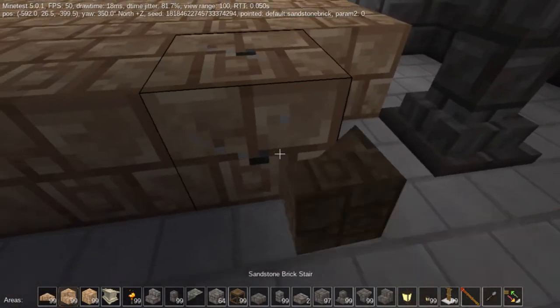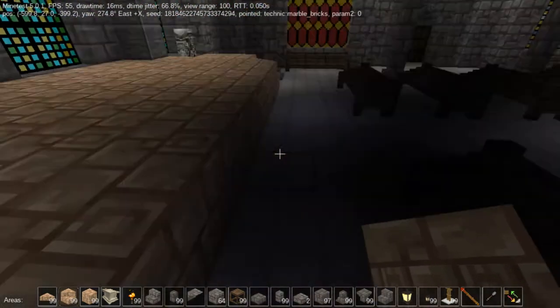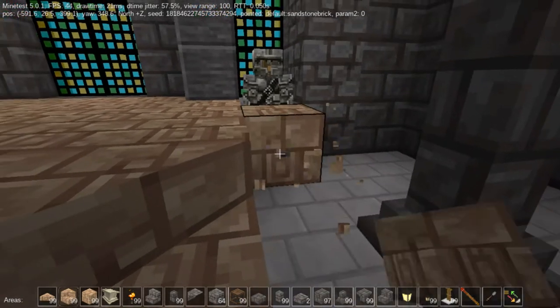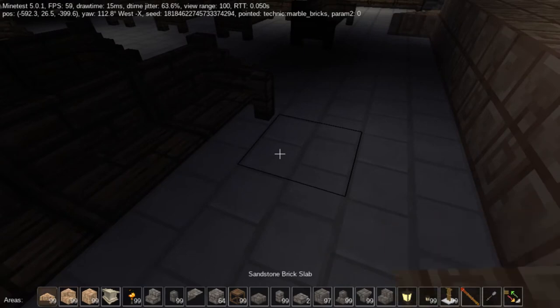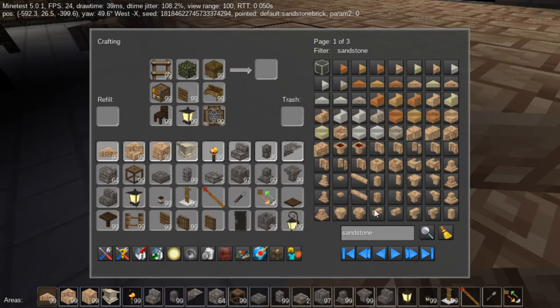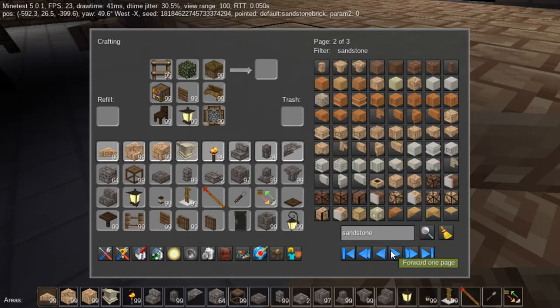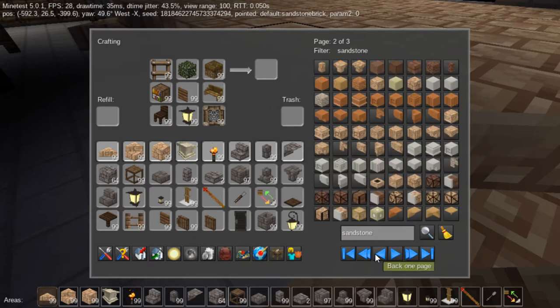Wait a minute — I need that there and I need a slab. I need the sandstone slab now. I cannot find it but it doesn't matter because I can make one. And what this is going to do — I should take it back. It's been one of those days, not a bad day though. I could take this all the way down if I wanted to but I don't.